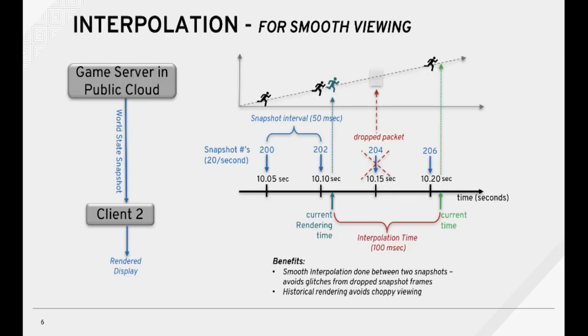Now let's talk about some of the compensations. Let's start with interpolation, which is done for smooth viewing. A world state snapshot is distributed to clients periodically, for example every 50 milliseconds, where it is rendered on the client display. If one of those snapshots, say number 204, is dropped — the client never receives it — the client will perform interpolation between snapshots 202 and 206. The benefit is avoiding choppy glitches and smoother viewing.